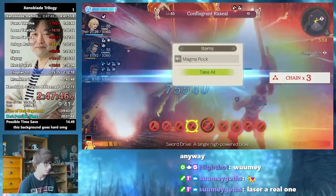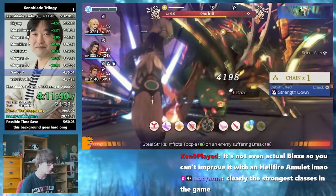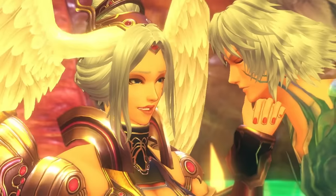We can do this for the next 10 or so chapters, using the occasional topple lock strategy for some scary bosses, where we keep spamming topple and daze arts before the topple timer has worn off — that is, until we get to Lorithia.